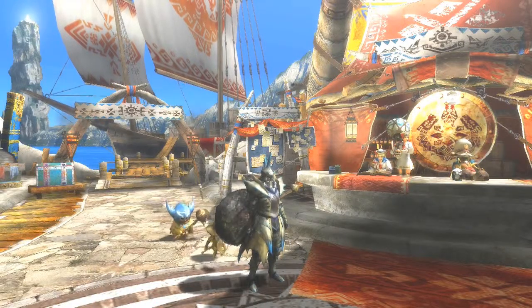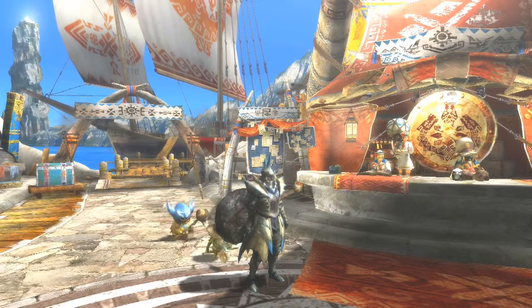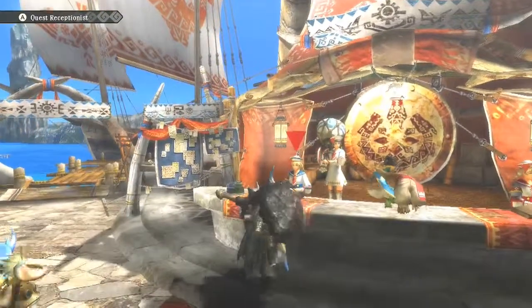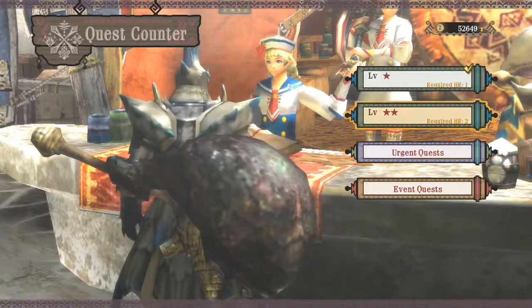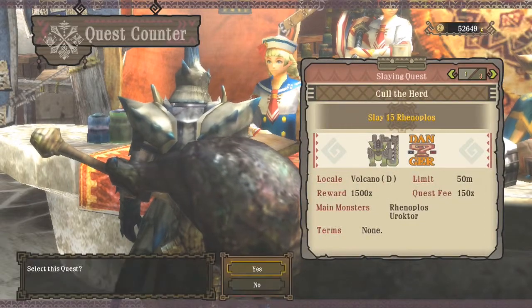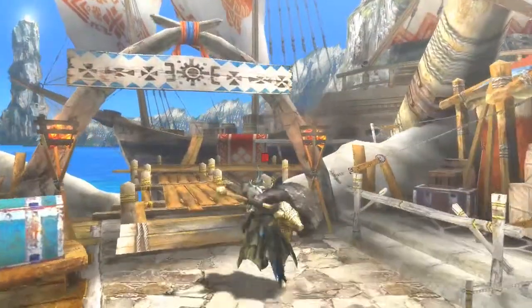Hello everybody, Popier21 here and welcome to part 11 of Monster Hunter 3 Ultimate for the Wii U. I'm going to be doing a minor quest — no big monsters here, just going to take down a couple of irritating monsters. Small fry basically. We are going to be culling the herd: basically 15 Monoplos. So let's kill some Monoplos, shall we?